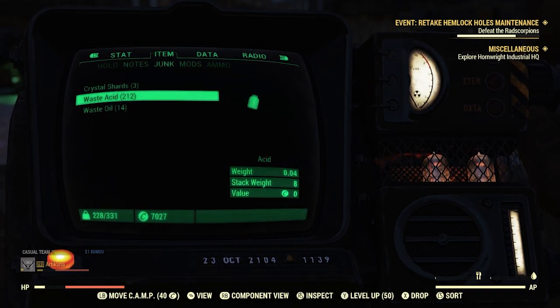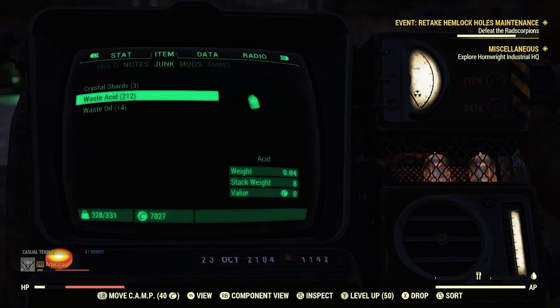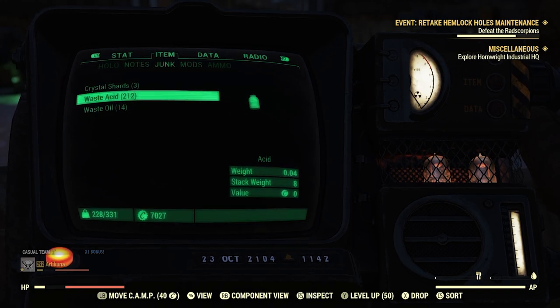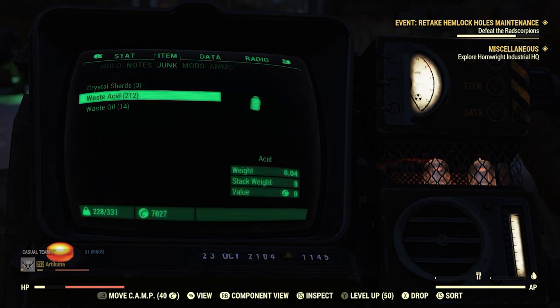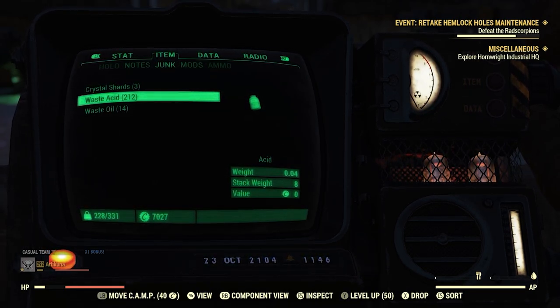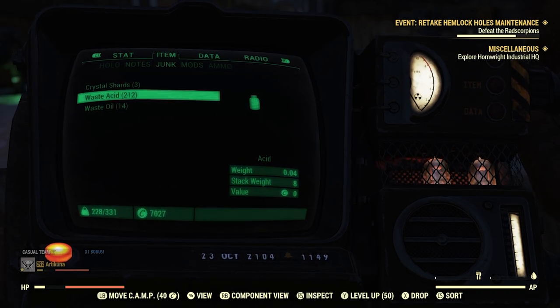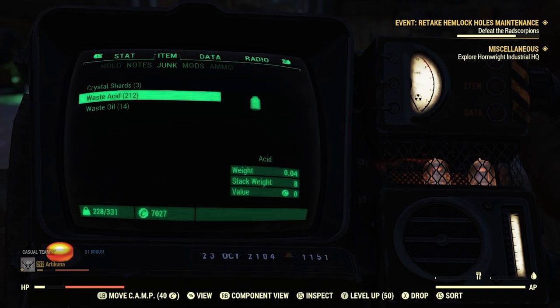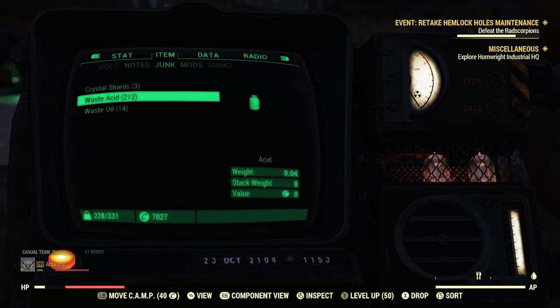If you follow the whole guide, I'd recommend checking out that workshop — place down the extractors, go back every 20 minutes, and also visit every other location I showed you to get acid from the yogoi, snallygasters, floaters, and all the other enemies. Also, if people are doing A Colossal Problem or Moonshine Jamboree comes into rotation, make sure you go — they are very good events to get acid and I cannot recommend them enough.